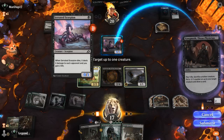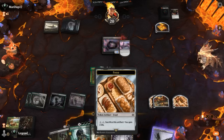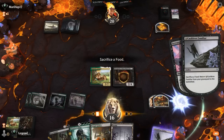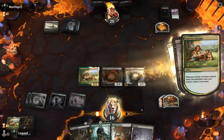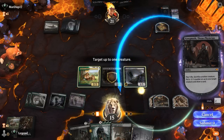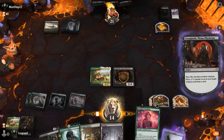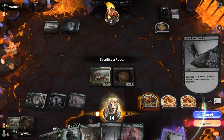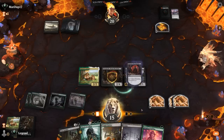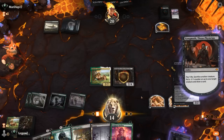You might be wondering what happens if the Scorpion dies — we need something to put a minus-one counter onto, but it is optional. So we keep bringing back Familiar, draining the opponent, and it's just a matter of time. Doing it with Woe Strider would have been a little faster, admittedly, but who doesn't like drawing cards?